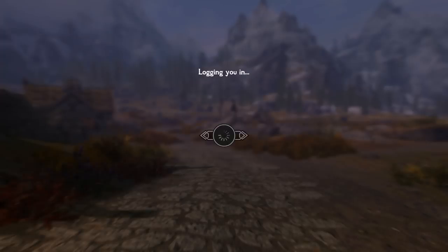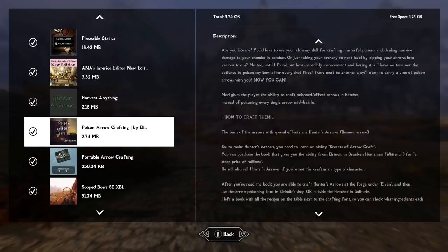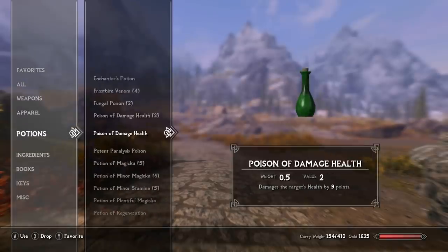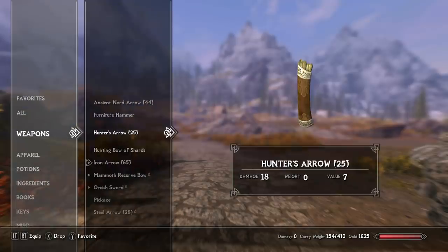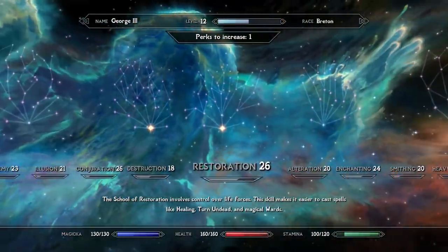Next we have Poison Arrow Crafting. In the Drunken Huntsman in Whiterun there's a table and a book with everything you need to craft the deadliest arrows. You get hunting arrows and craft fungal poison to combine into poison arrows. You can use them in caves, on animals, pretty much however you want — it's a great way to play the game as a marksman, which is the skill tree I've been upgrading a lot on this character.